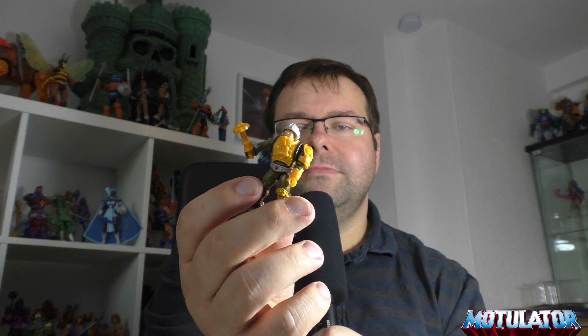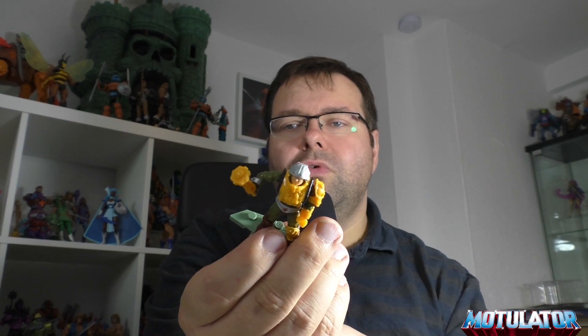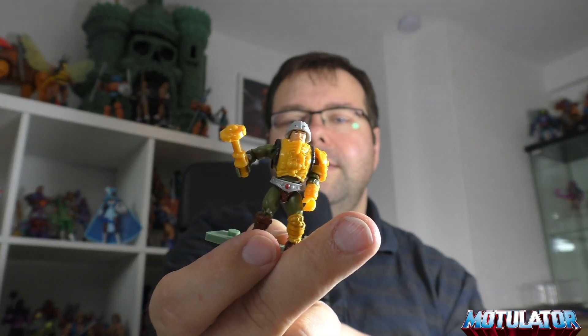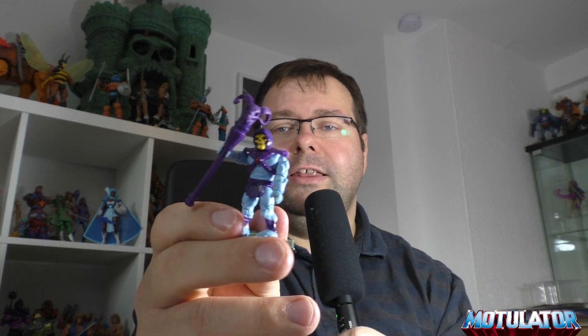Man-at-Arms hat, ich würde sagen, Mini-Comic-Farben. Er kommt ohne Schnurrbart daher, hat einen silbernen Gürtel, und das Besondere ist, dass der Arm hier links in Gelb ist. Ansonsten unterscheidet er sich nicht wirklich großartig von dem Regulären. Dann kommen wir zum Herrn des Bösen – Skeletor.